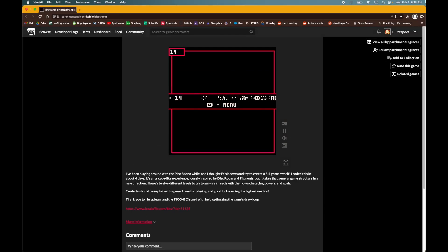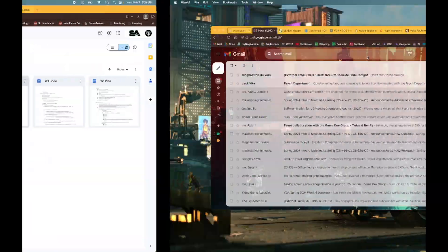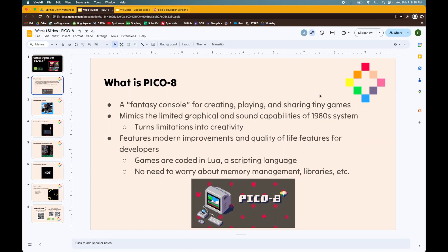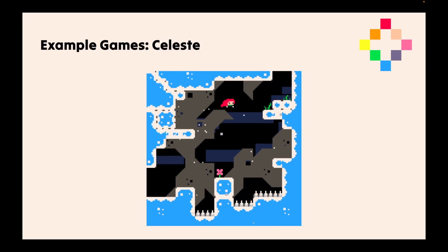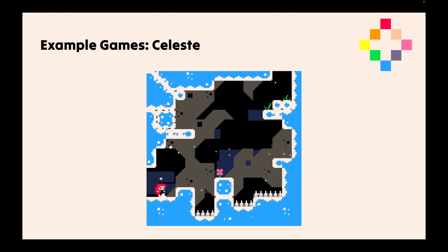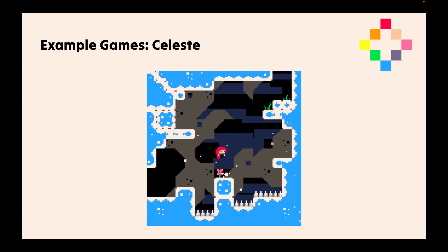To give you an idea of what more polished games could look like, some other games that other people have made — we have first off a game a lot of you have probably heard of: Celeste. This is the big Pico 8 game. This was actually the origin of Celeste — it started out as a Pico 8 game and then later became a full published release on Steam. And in the full Steam release, you can actually find the full Pico 8 version hidden within the game.